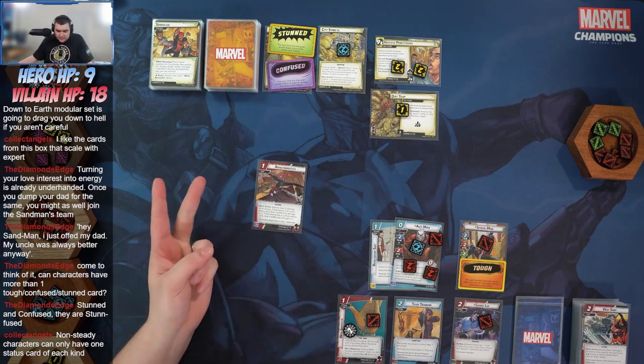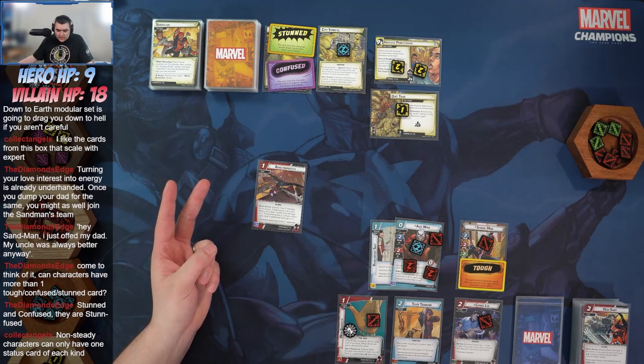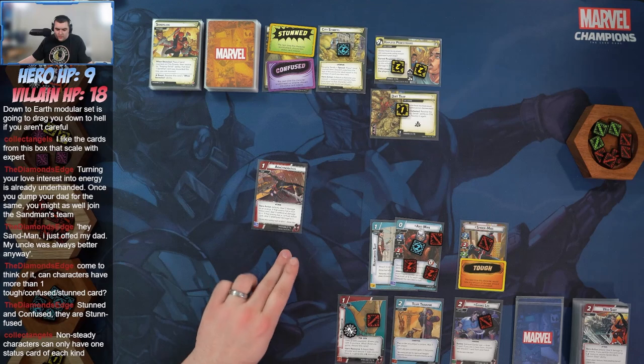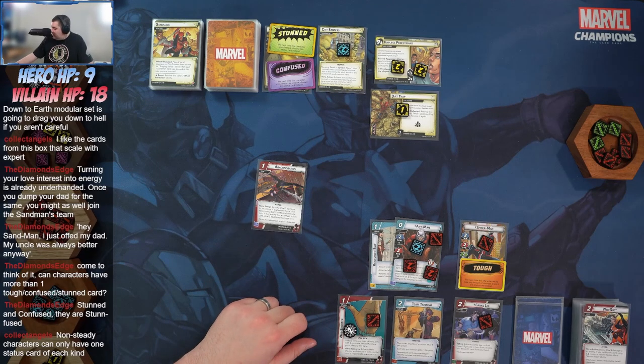Acrobatics: deal two damage to an enemy. If that enemy has a stun status card, deal three additional. If that enemy has a confused status card, deal three additional — so that's two plus three plus three, eight damage total. Sandman is down to ten health.